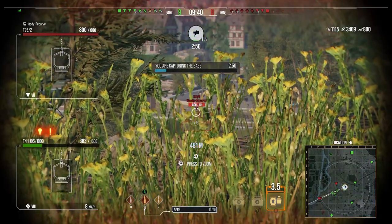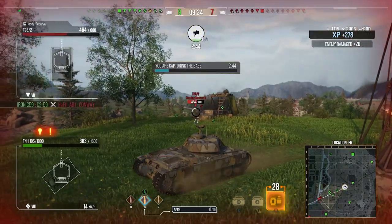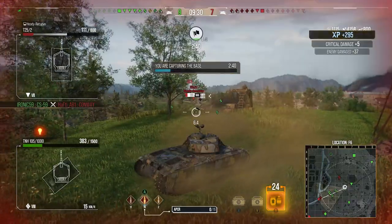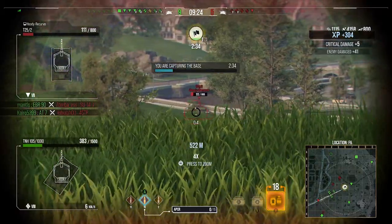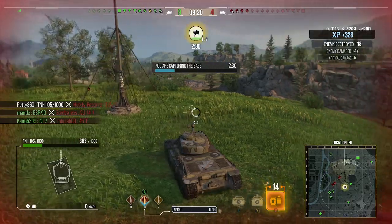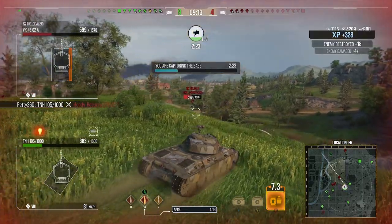My team is getting cross-shotted by the 45 TP and the T25/2 in the distance, so we get a shot in. I loaded APCR because I thought I might have to deal with the Type 4 Heavy, but he hasn't shown up. We're trying to get rid of these guys — we're in a better position than my team right now to shut them down, and once they're gone my teammates can focus on what's in front of them.